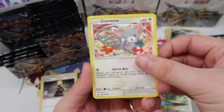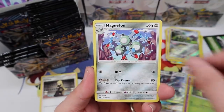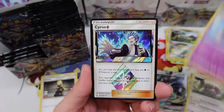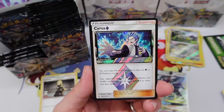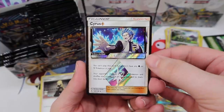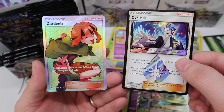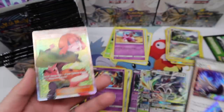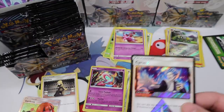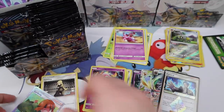Glameow, Drifblim, Morelull, Cosmog, Exeggcute, Magneton, Oranguru, Driflim — oh, Cyrus! Oh man, that Cyrus Prism Star! Oh my goodness — and a Gardenia Full Art trainer in one pack! Two ultra rare trainers in one pack — that's amazing! Oh boy, this is awesome. I'm really excited about this set if you couldn't tell.